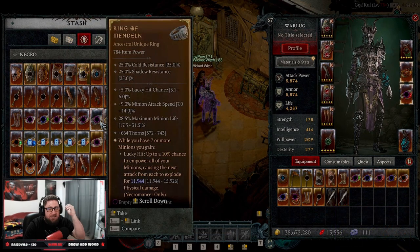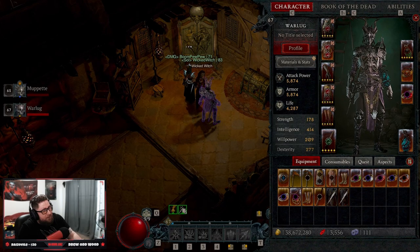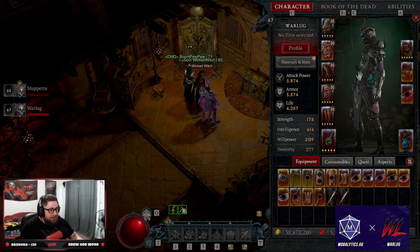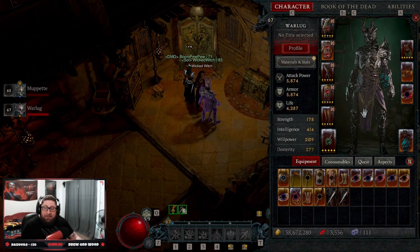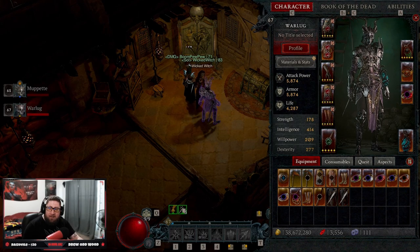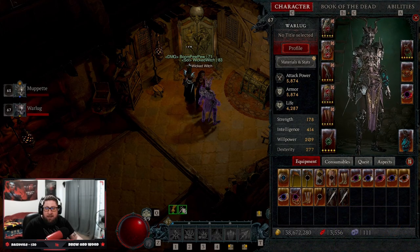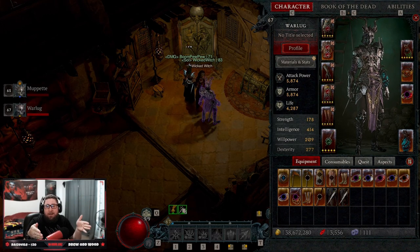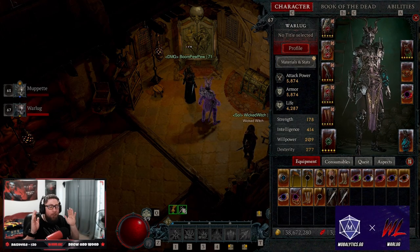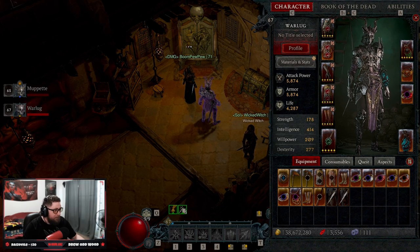We are eventually going to make a Necromancer minion build focused around the Ring of Mendeln, which makes minions an absolute powerhouse. Outside of that, I played Necromancer in Season Zero to level 74, and we're 67 in Season One. I have to tell you I am having so much fun playing Necromancer that it pains me to make this video because of how much I've been criticizing it. I don't dislike the class — I want Necromancer to be good, particularly with minions, and thanks to my community the minion build is going to rock.